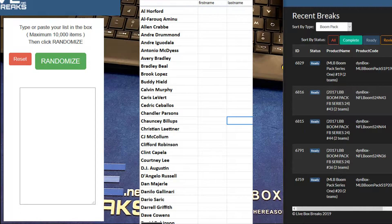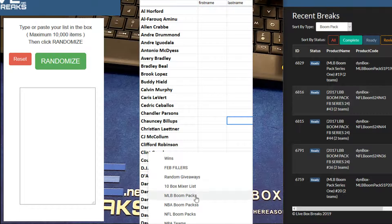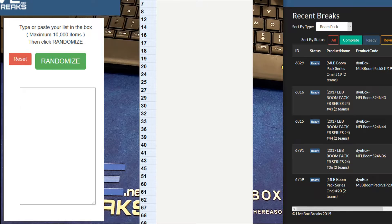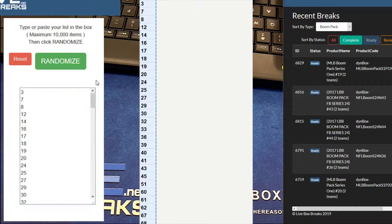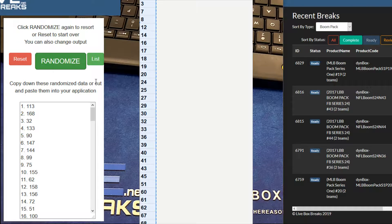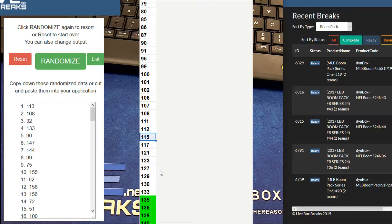Alright, here we go, boom pack action. We got NFL — gonna start off NFL packs 36, 43, and 44. Top three guys, you know how we do, top three in pack order. Pack number 36 is 113, pack number 43 is 168, pack 44 is 32. Let's see where these stand: 113 is a regular, 32 is already a regular.